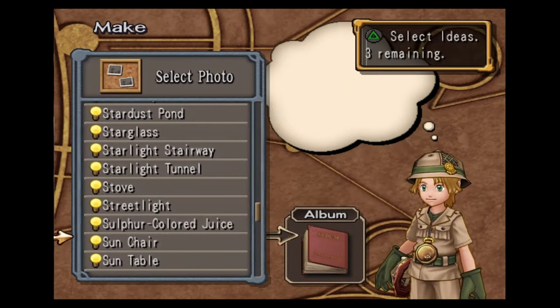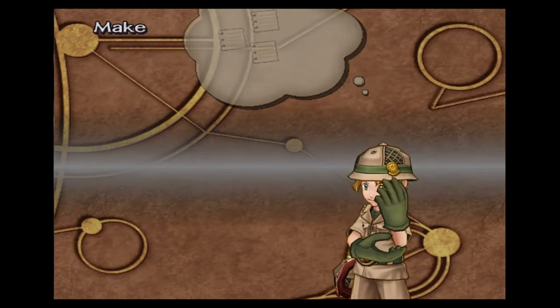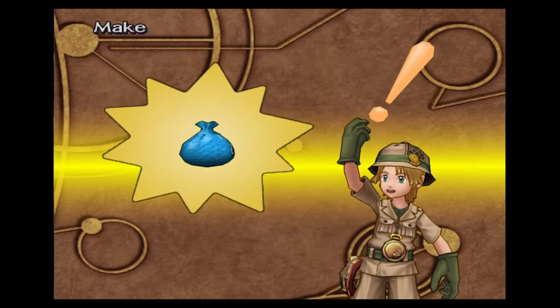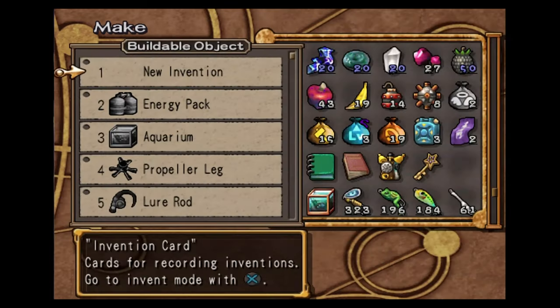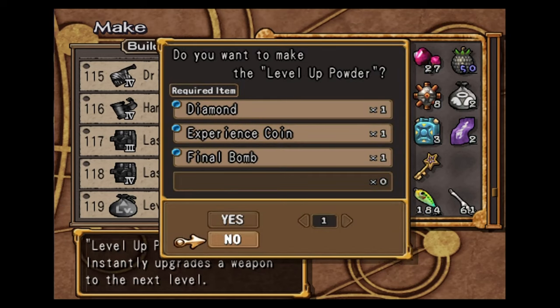This next one's very helpful. Sun chair, sun table, and the sun — this will make you a level up powder. This is a very helpful one. To actually make the level up powder, it's expensive — you need a diamond, an experience coin, and a final bomb. You can buy all of these things from Morton, however. So you could just use the infinite money glitch, buy all these items, put them together, and make level up powders.